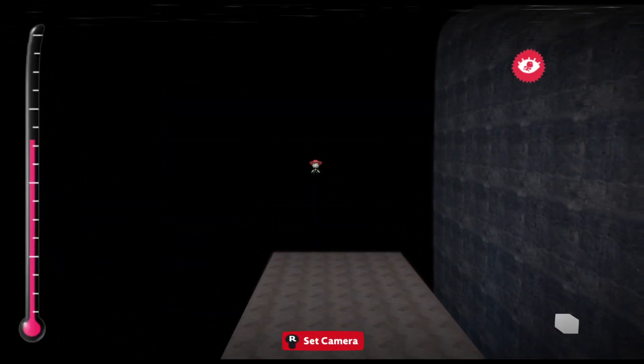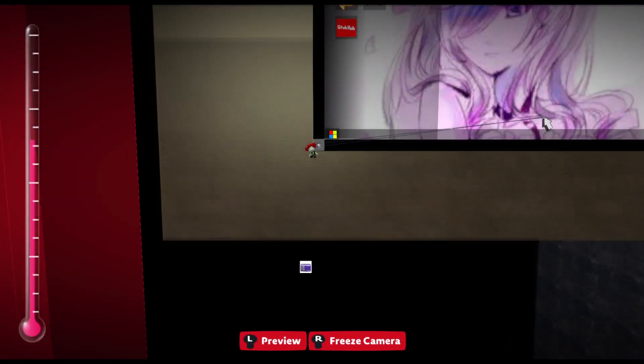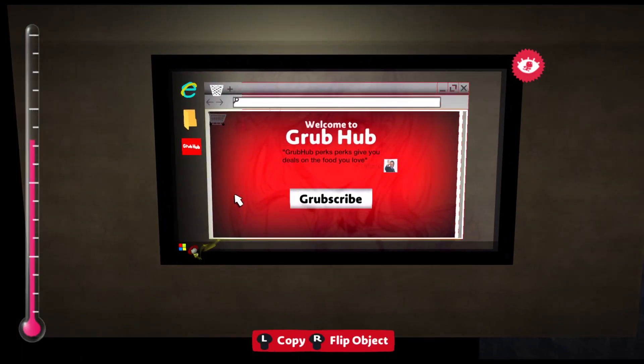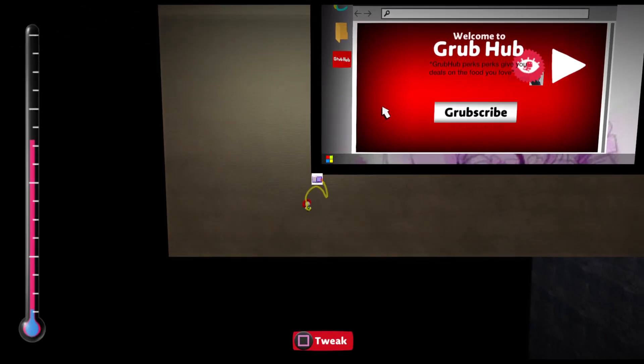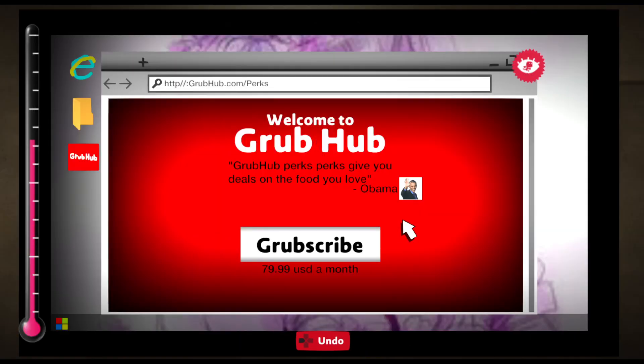And I have a computer screen. When he actually goes on the computer — me and my friend made this — you can go on this computer and he's going to want to go on Grubhub. You're going to click on it; I'm not sure how everything's going to be yet. Maybe you have to go on the internet and download the app. But we have Grubhub, and when you click on it, it's going to load for a bit probably — maybe he has sucky internet. And then it's going to play the song that we made. It says 'Welcome to Grubhub. Grubhub perks give you deals with the food you love.' And you can Grubscribe to Grubhub perks. That's what he wants to do, but he probably doesn't have money, so he has to go to McDonald's.